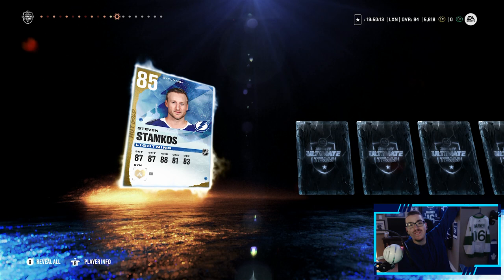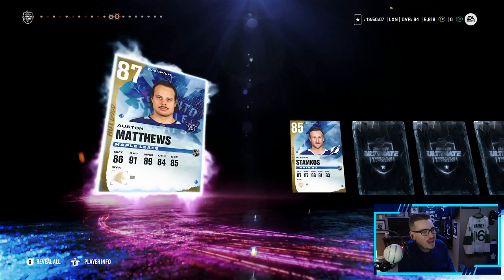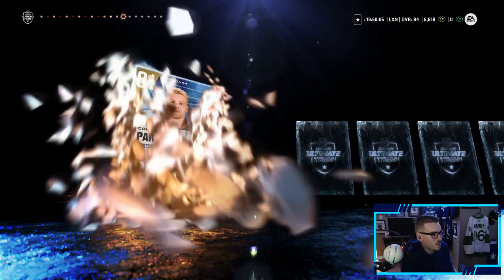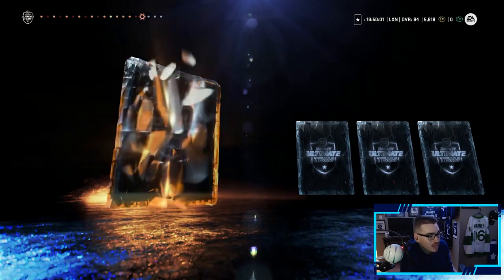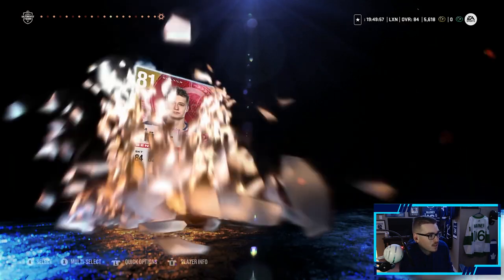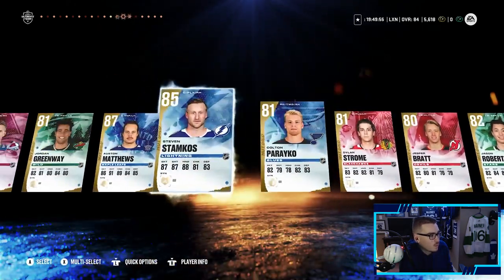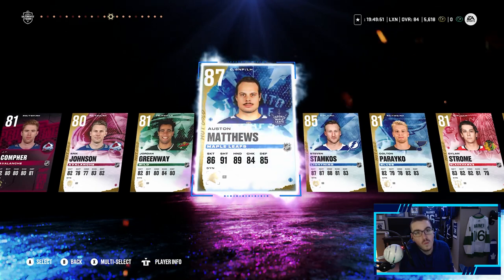We pulled a base Austin Matthews — there's our purple that we wanted in the last pack, and it was tradable, so we get to trade him off. Then an 85 Steven Stamkos — hello buddy! Back-to-back great pulls, Matthews and Stamkos, we will take that. Colton Parayko — still a little bit of the pack left, maybe something else in here. That is it. We will take an Austin Matthews and definitely a Steven Stamkos — welcome to the team!